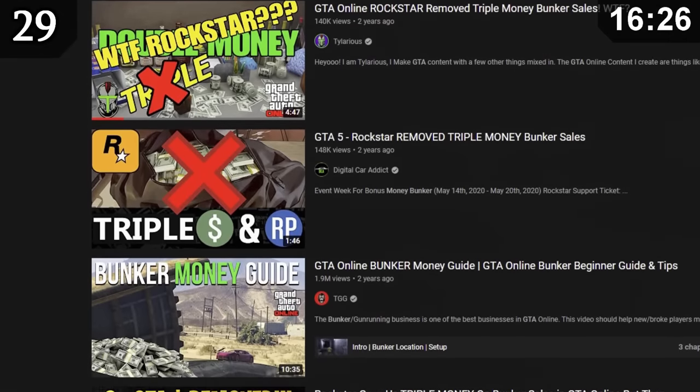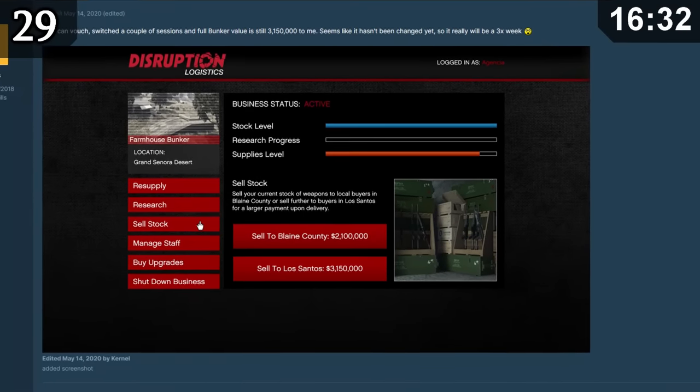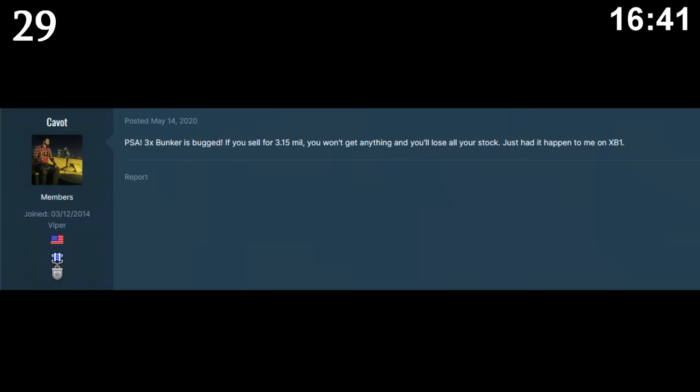Around May 2020, Rockstar accidentally made bunker sales triple money. For the short time it was available, a few very lucky players earned a maximum of $3.1 million in a single sale. This amount was so high that some players reportedly just didn't receive the money, as the game likely deemed it illegitimate.